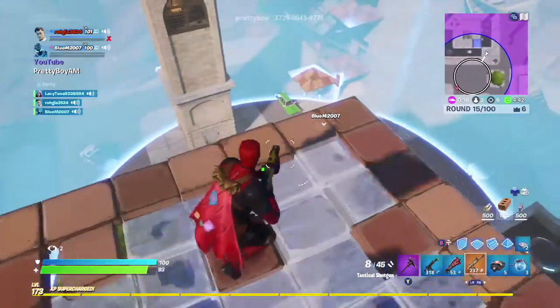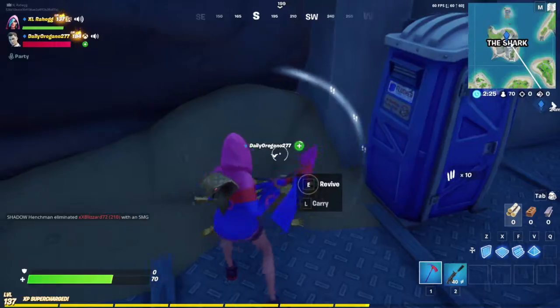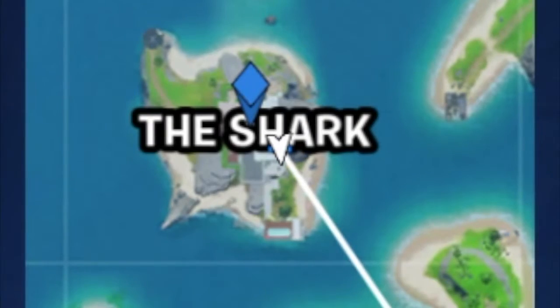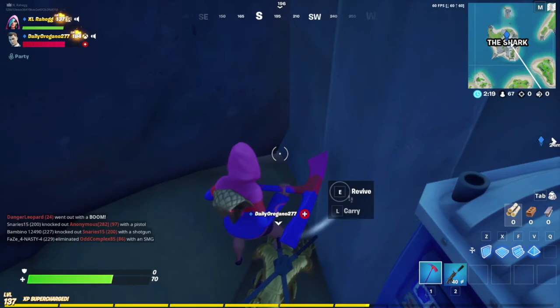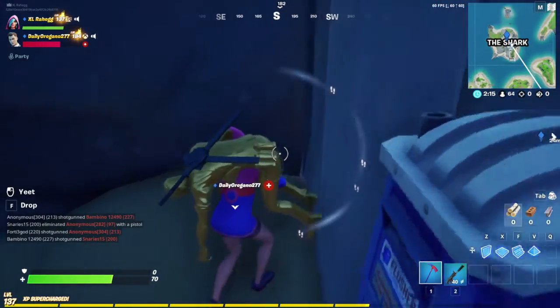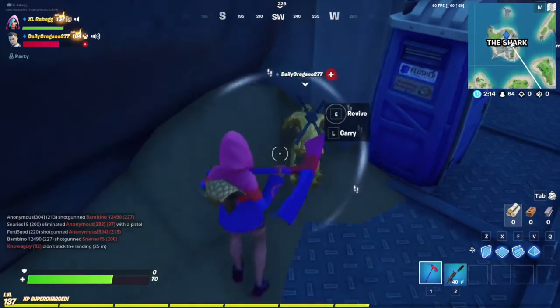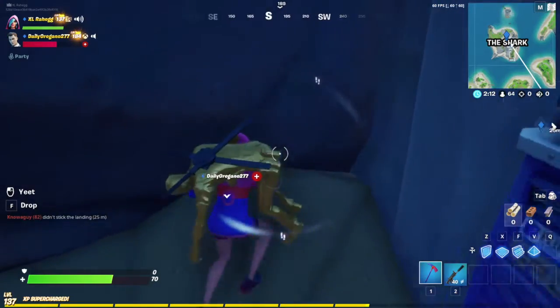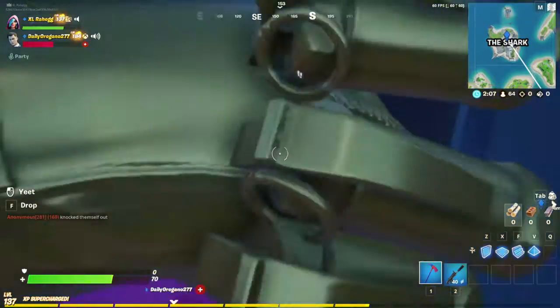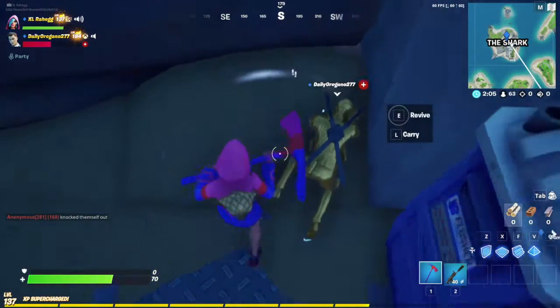Without further ado, let's get into the video. For this glitch you'll need somebody to be knocked — either a henchman or a player. You'll also need to be at the Shark boat spawn area. Once you've done that, get over this wall which will be right next to the porta potty. You can throw a henchman or a player into there — make sure you angle your cursor at the crack, otherwise it won't work.